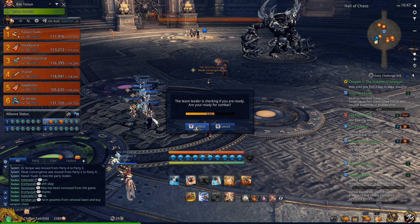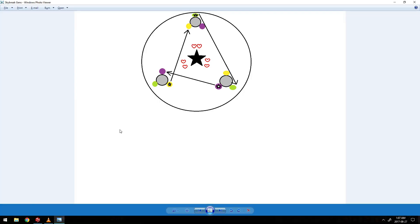Before we jump into the mechanics, we need to understand the layout of the map and how this fight revolves around it. Don't mind my shitty drawing here I did on MS Paint. In this room, you'll notice there are 3 areas with a large circle, accompanied by 3 smaller circles. Each party will have their own tank, and each party occupies their own grey circle. So party 1 could be in the 7 o'clock circle, party 2 at 12 o'clock, party 3 at 4 o'clock, and that leaves party 4.